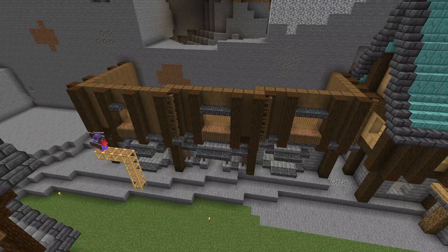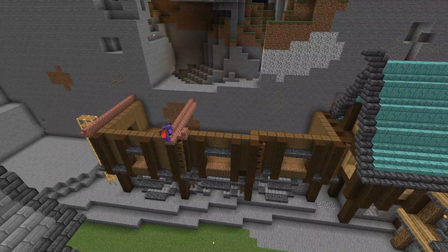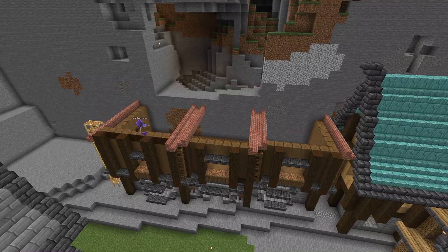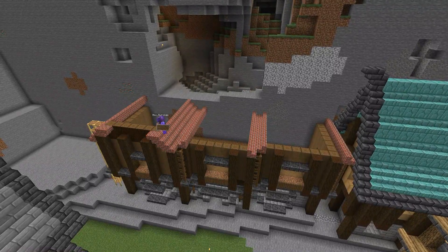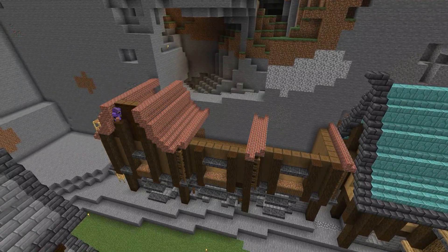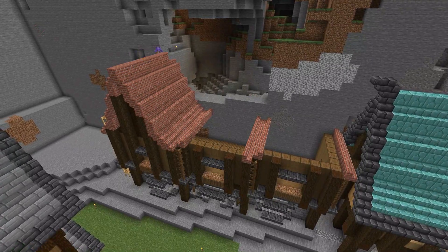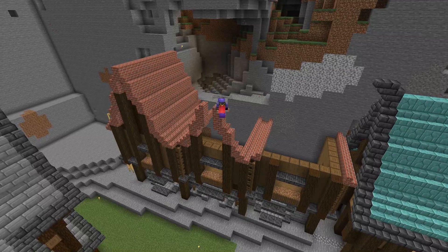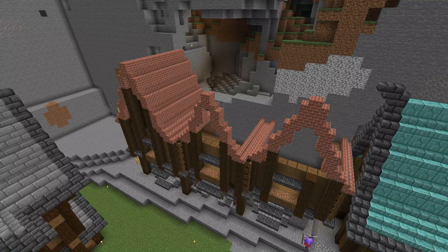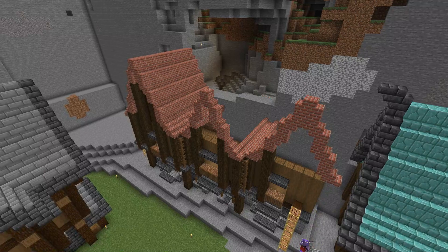Don't be afraid to do something like that — it really helps set apart square-looking builds and can make something really simple look much better. Stepping things just one block will really make a big difference not only to the eye line and sight lines of your build but also to the feel of it. It also gives different ideas for roofs and creates a different look, which is great when you're doing lots of builds together in the same area.